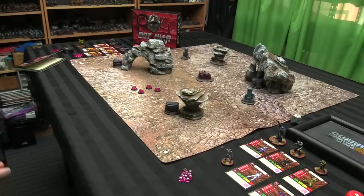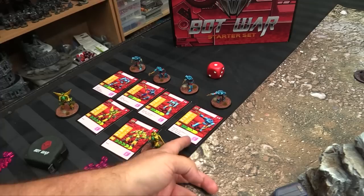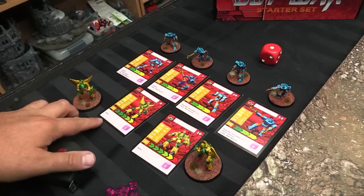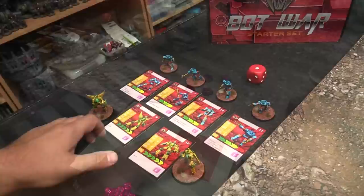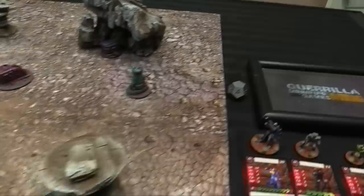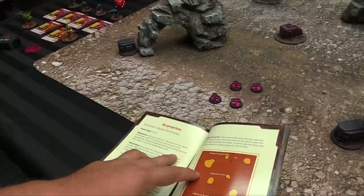I'm using a 3D-printed d12 to track turns and a couple of d6s for victory points. To set up terrain, each player rolls a d6 — highest roll chooses a side, models deploy with bases on their board edge in ascending strategy order. Each player places two energy cube objective markers after terrain but before deployment, alternating starting with the player whose model has the lowest strategy rating. Objectives can't be placed on impassable terrain, within 8 of any table edge, or within 6 of another objective.